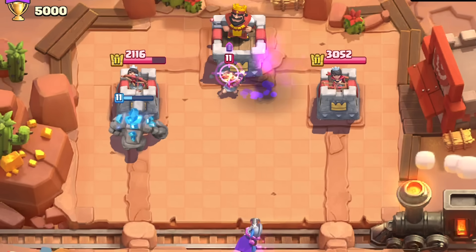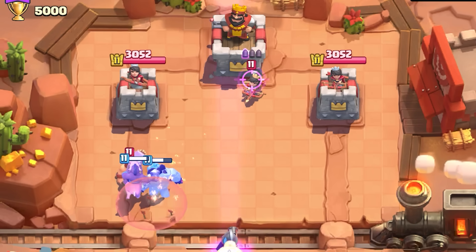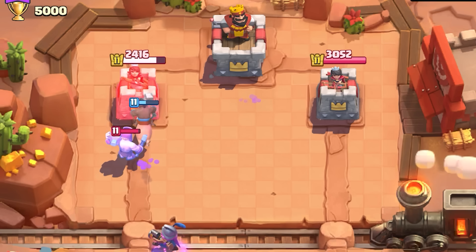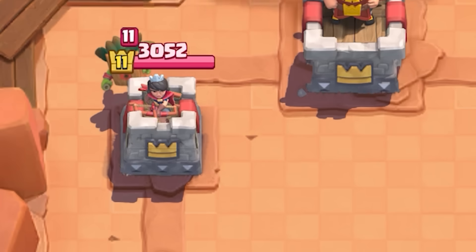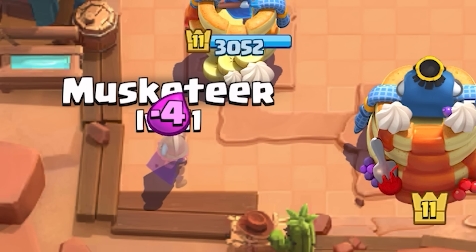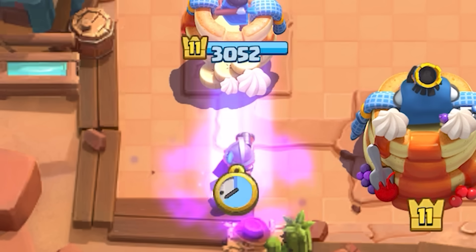The range horizontally is a little more than one tile, so you can snipe troops one tile to the right or left. A cool trick: if they have a Princess on the opposite side of your push, you can snipe it from the side of your push and have your Musketeer walk behind your stuff to support afterward. Obviously if they play on the corner, you can't use that lane, so use the opposite-side placement instead as it covers the same area.